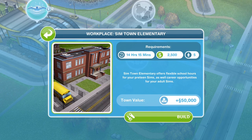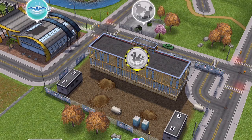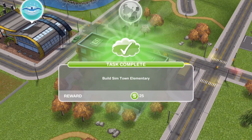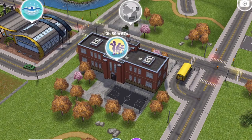The cost of building may vary depending on how many buildings you already have. For me, it will take 14 hours and 15 minutes, cost 2,500 Simoleons, and requires 5 Sims in town — yours may be completely different. Simtown Elementary offers flexible school hours for preteen Sims as well as career opportunities for adult Sims. Once it finishes building, click on it — task complete: build Simtown Elementary.